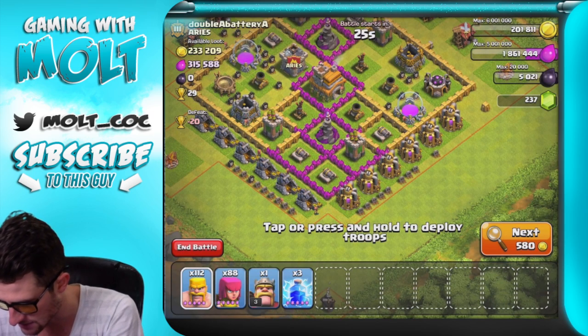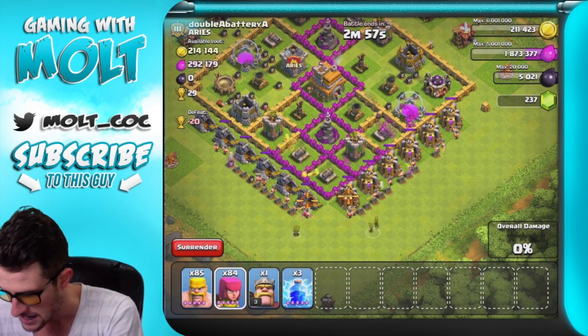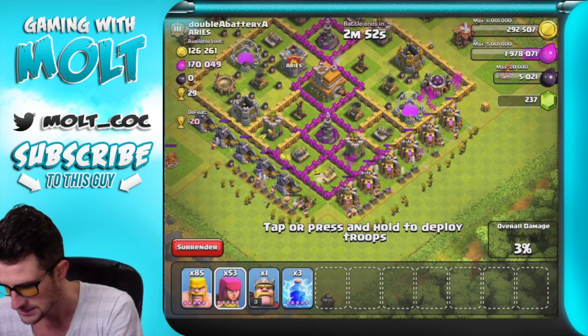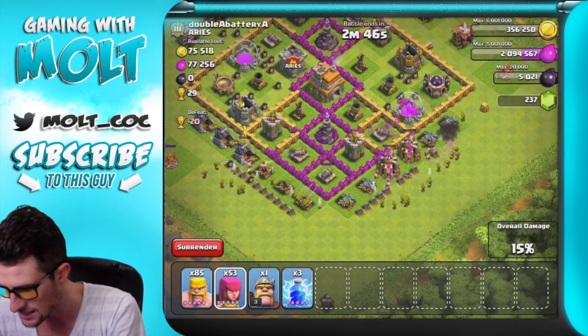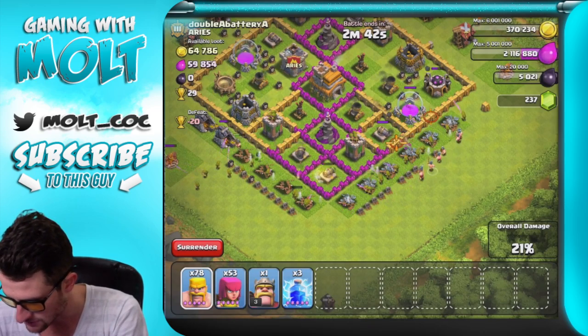Look at this — this is exactly what I'm talking about. So we're gonna go ahead and just drop down our barbarians right here and our archers, and let's see how much of this we get before we drop down too many of our troops. I do want to see if we can save some and hopefully get a second attack in without having to train up anything else.